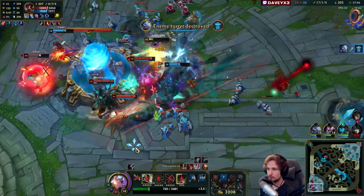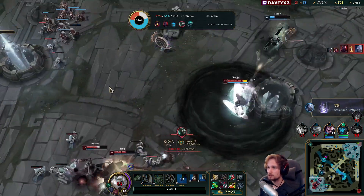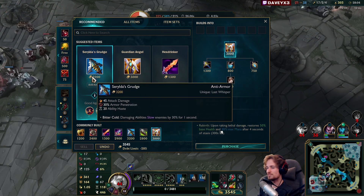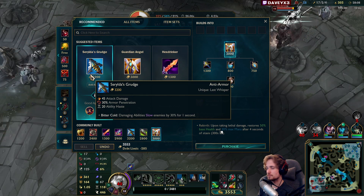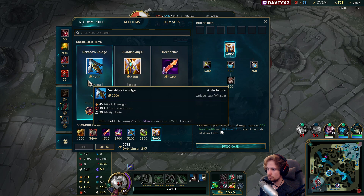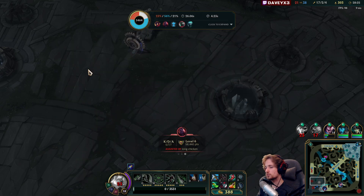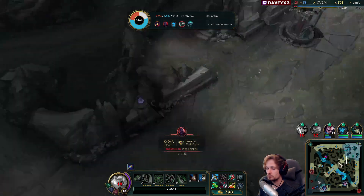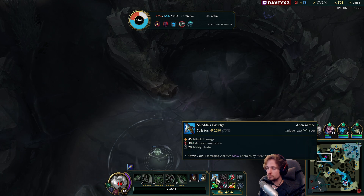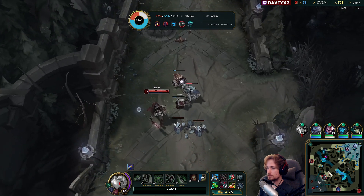Wait I'm gonna have to make a play. I'm alive! That was gonna be sick - I had like 50 HP or something. Let's go for Galeforce. I want to go for Galeforce, but we could also go for Maw of Malmortius which is a solid item for Viktor and Mordekaiser. But we could also just add damage. Let's go for Galeforce - let's just add damage to the build. I don't think we need any more magic resist. Galeforce also provides ability haste, so it allows me to dash even more.